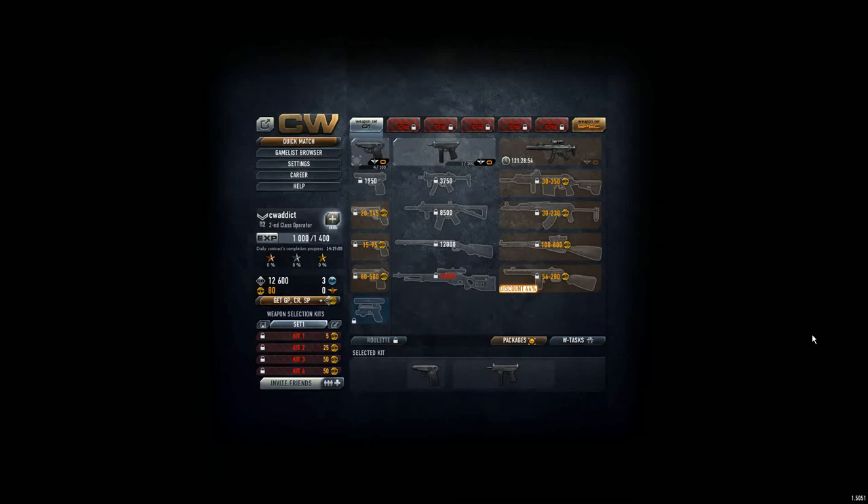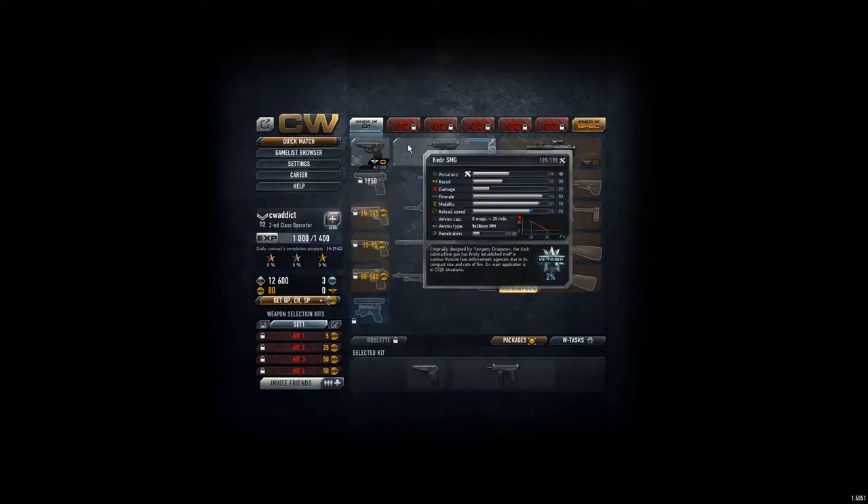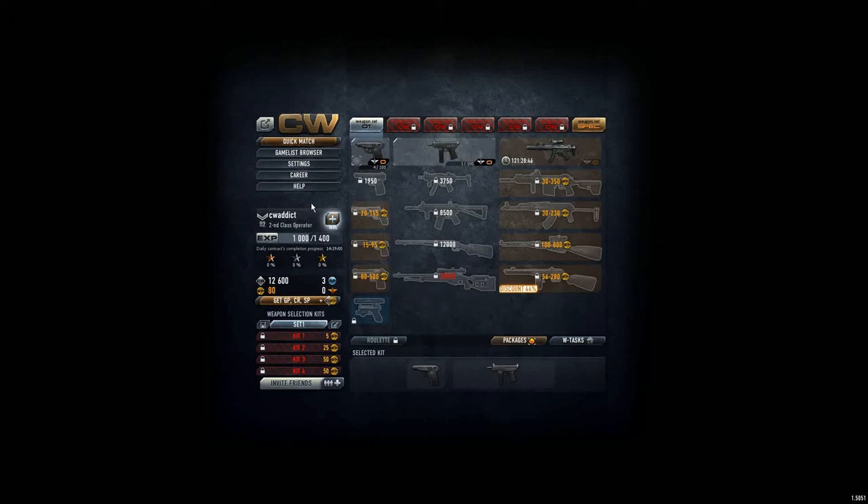Hi guys, this is Contract Wars and I want to show you how to handle the interface, because when I first started the game I had real problems with orientation, so this is just some tips on how to manage everything.